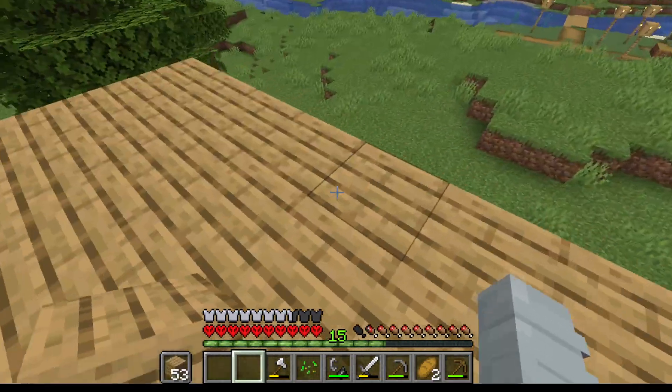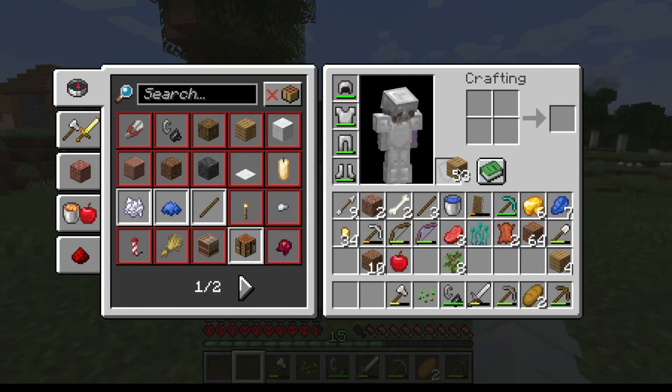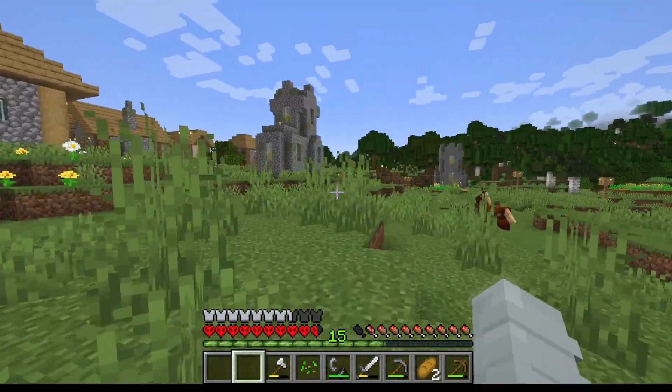I need to go make torches so this place is actually livable and not insanely dark. Eight — that should be plenty. I don't even think I have that much coal.